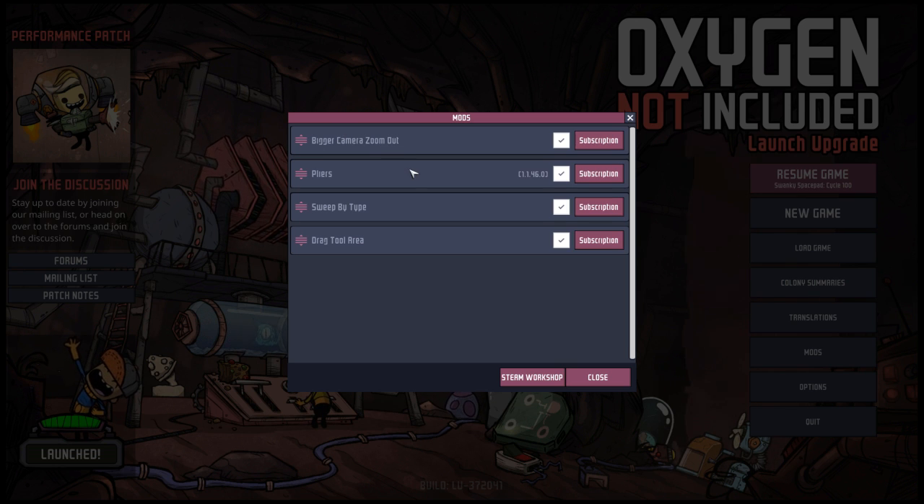The bigger camera zoom-out just allows you to zoom out further so you can see more of your base. The pliers allows you to disconnect pipes — like if a pipe comes here and goes down here and you want to disconnect this. Right now you have to deconstruct one of those segments, but with the pliers you can just select them and they will disconnect.